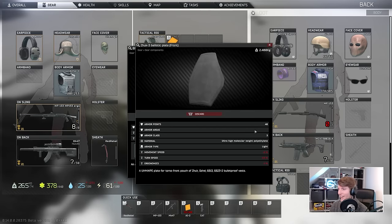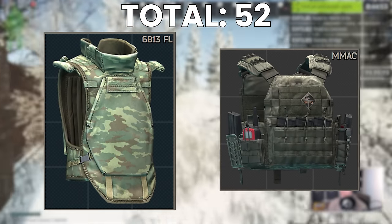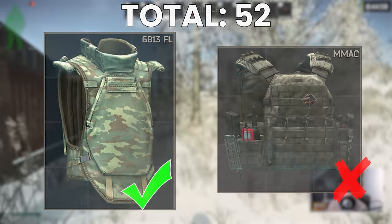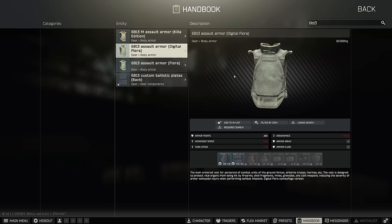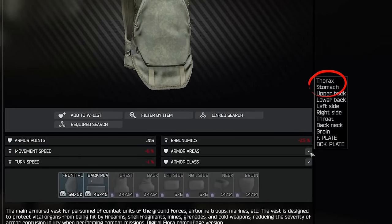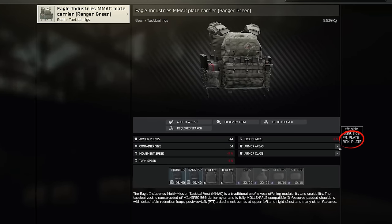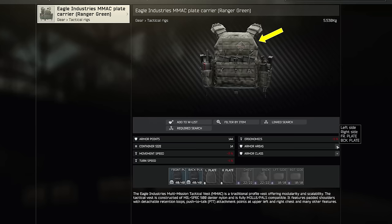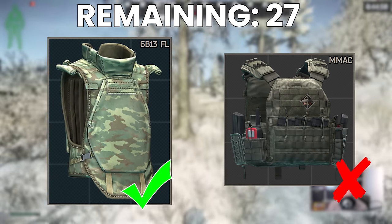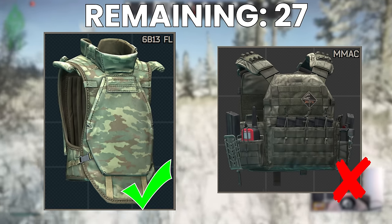There are 52 armours in total in Tarkov now. I whittle this list down firstly by disregarding anything that doesn't cover Thorax with the soft armour layer — there is enough choice to not have to settle for anything that only covers the plate area. Check the tooltip for armour areas to see if Thorax is specifically stated. If it's only F-plate or FR-plate, there's a gap around the plate itself at the front of your PMC where you can be hit with no armour at all. Excluding non-modular armours, there are only 27 left that take replaceable plates and protect the front and back of the Thorax properly.